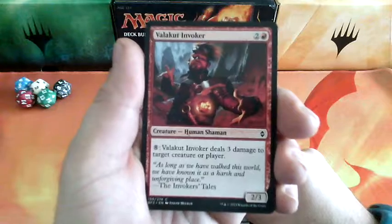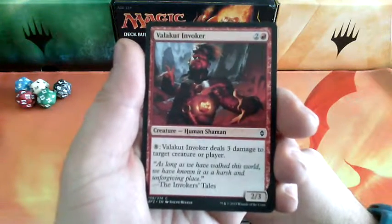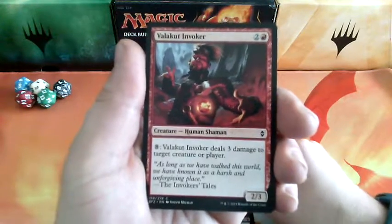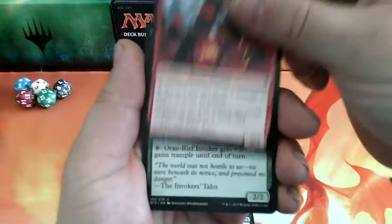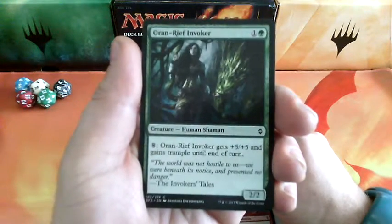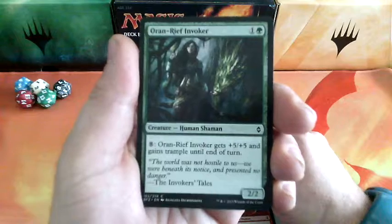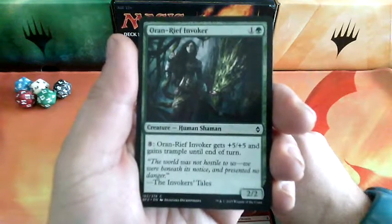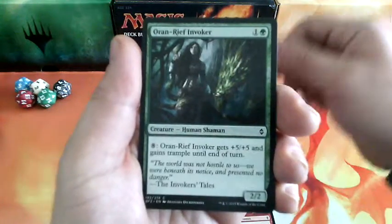Valakut Invoker, 3 drops. For 8, Valakut Invoker deals 3 damage to target creature or player. And it is a 2-3. Oran Reef Invoker, 2 drops. For 8, Oran Reef Invoker gets +5/+5 and gains trample until end of turn. And it is a 2-2.